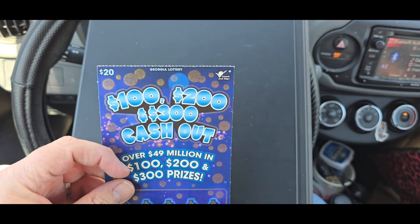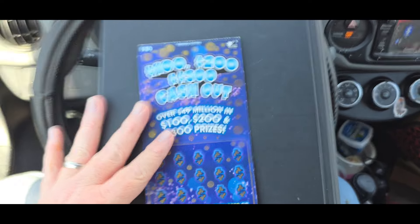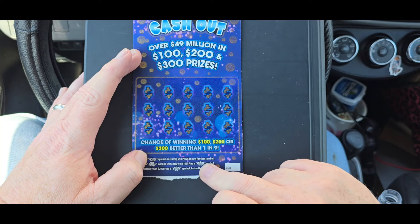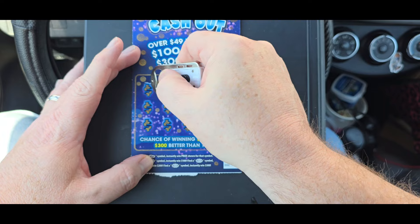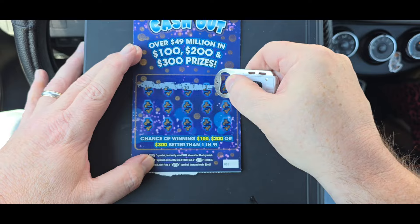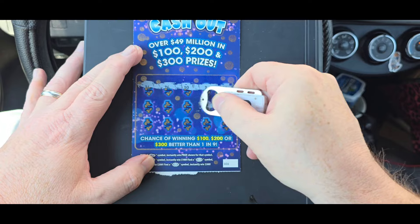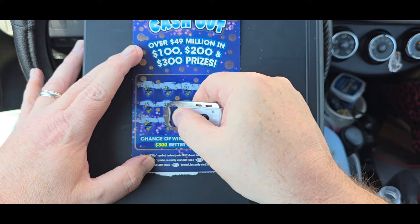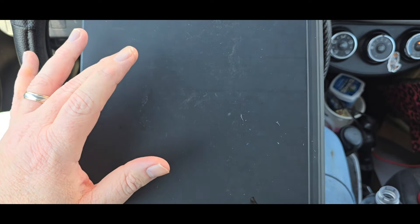We're going to start on the first, which is the Make Me or Break Me. Get everything set aside, get everything set up for you guys so you guys can see. Remember, all we're looking for is the cash or the starbursts. This one's kind of hard to scratch — I don't know what that's about. Maybe it's a good thing. Remember, there's no numbers or anything that matches here, we're looking for symbols.